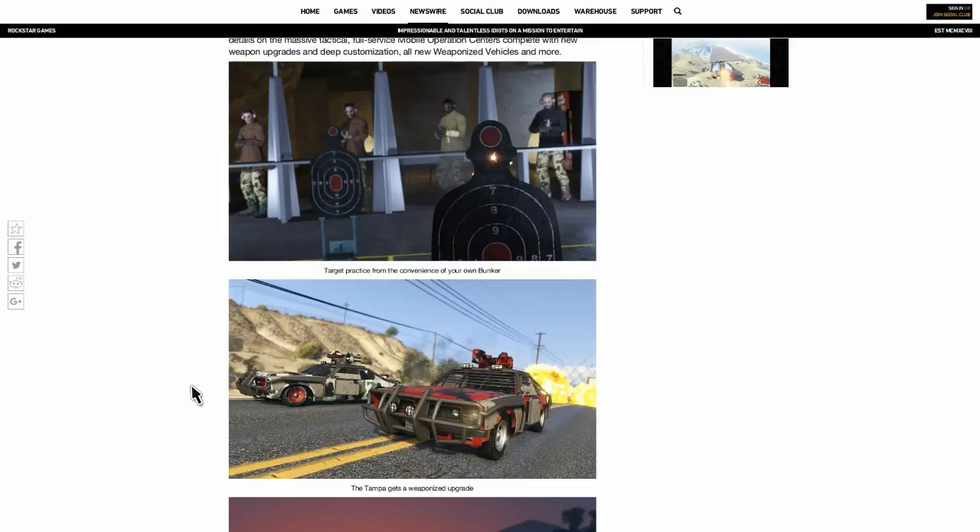Here we have the weaponized Tampa. I don't know if it's armored like the Duke of Death or even the Insurgent, but it does look like it has some bullet resistance, and it definitely has a gun on top. You can also see the push bumper on the front. It looks like it's going to be dangerous and a lot of fun, and people are going to love and hate it — I'm sure of it.